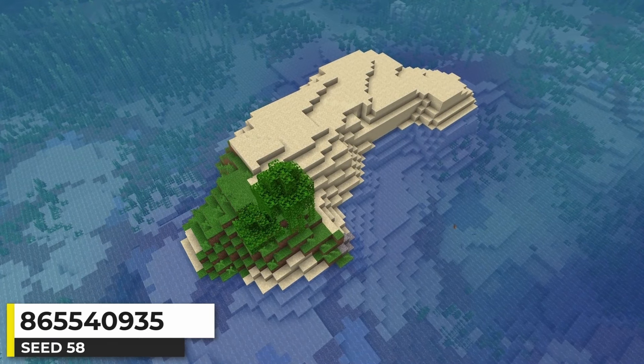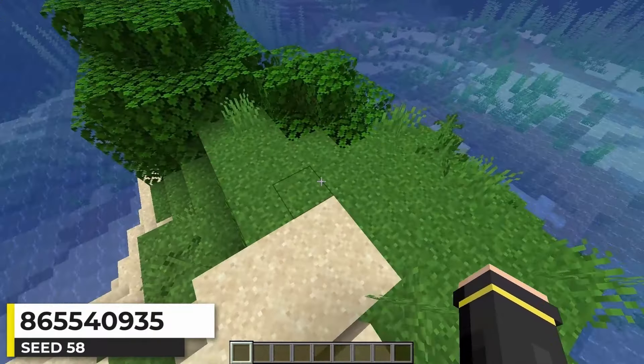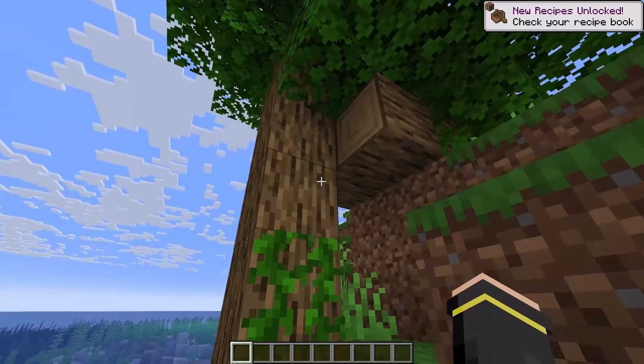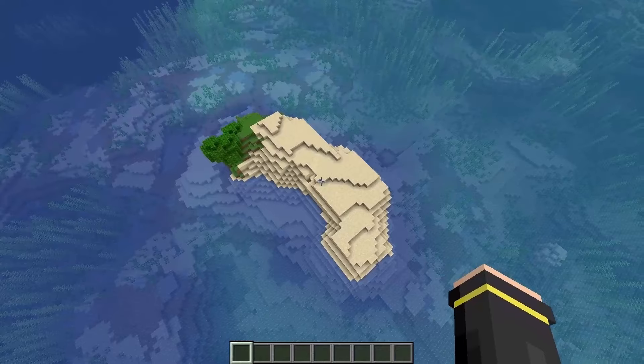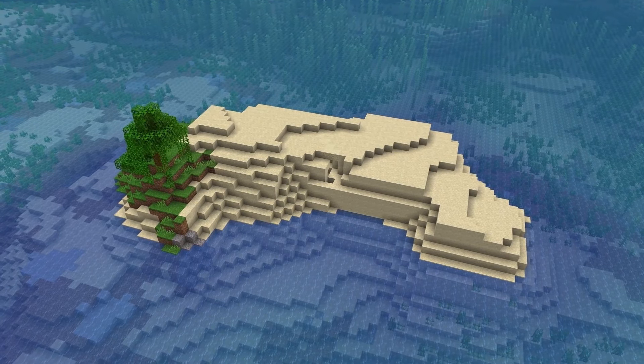Let's take a classic survival island and change it up ever so slightly. We've got a beach here, and the grass section is actually a sparse jungle — but the tree that generates is still an oak tree. There are a few scattered islands nearby, but aside from that just ocean all around. So close to being a typical survival island, but that sparse jungle makes it a bit different.